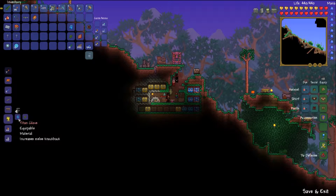Next, you're going to want to make a Power Glove. It's crafted from a Titan Glove, which you get from Mimics sometimes, and Feral Claws, which can be found in Jungle Shrines, I believe. And that gets you the Power Glove.